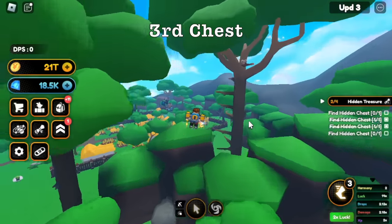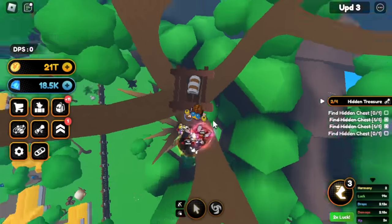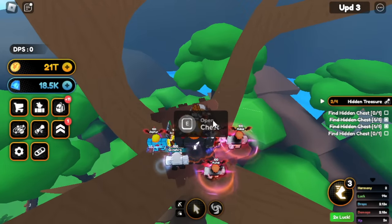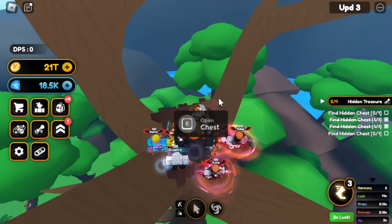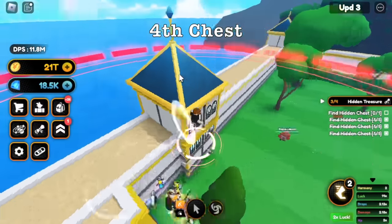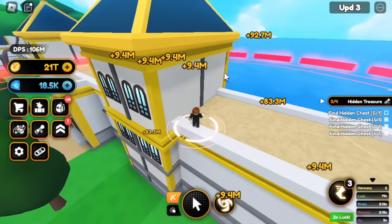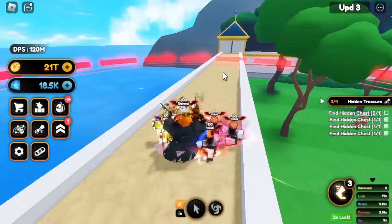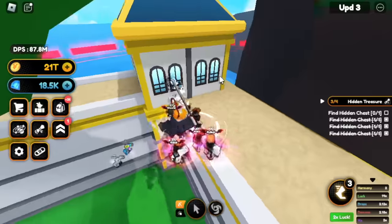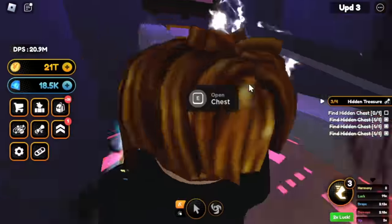This is the third chest. This is supposedly the first one that you should get, because as you can see in the background, you will find the starting point of this world. Let's get this chest. For the fourth chest, it is located in the palace, meaning you need to finish the first quest. I already have a video of that — you need to defeat the chimera ant or the ant king. So there you go, here guys — press E but you can go inside. There's the chest.